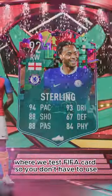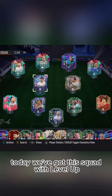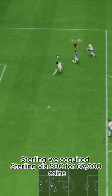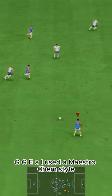Welcome to Baller or Bust, where we test FIFA cards so you don't have to. Today we've got this squad with level-up tors Raheem, the Dream, formerly part of the Man City team, Sterling. We acquired Sterling via SBC for 67,000 coins. This is a cool promo — GGEA.